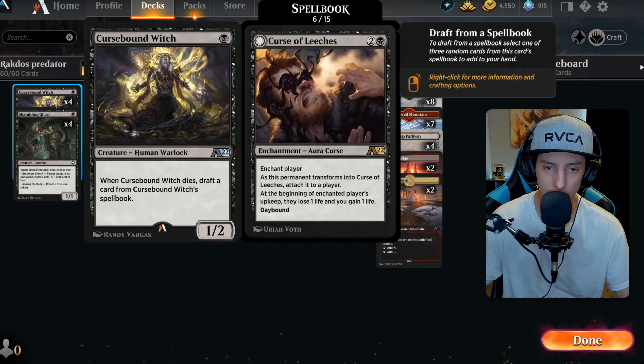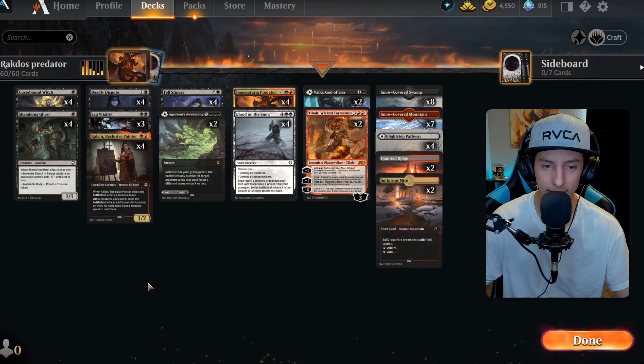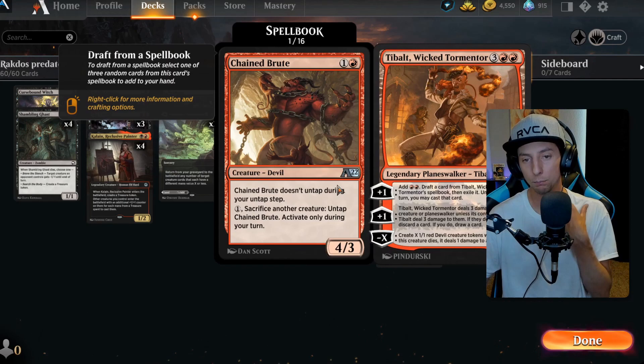We've also got the Cursebound Witch. This is going to offer us a really cool spell book with a lot of options, but obviously the Cat Oven combo is the dream — that's the combo you want to hit. I personally have never seen anyone hit that, but a little spoiler alert: we might have just done that today. We also get some cool sacrifice tools with it. We've got Blood on the Snow obviously — it's a snow package. Getting back our Planeswalker Tybalt is going to be key here.